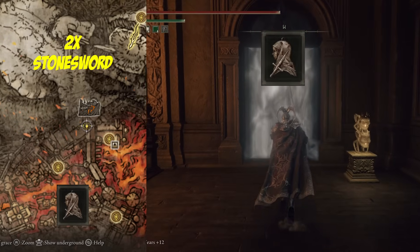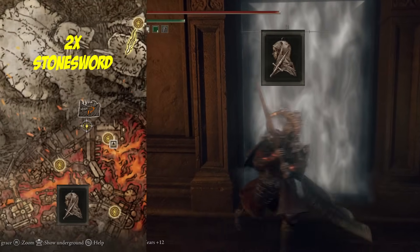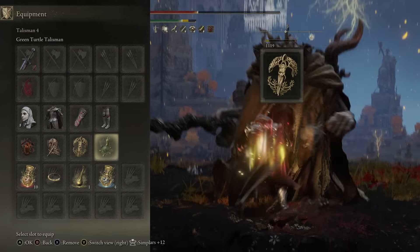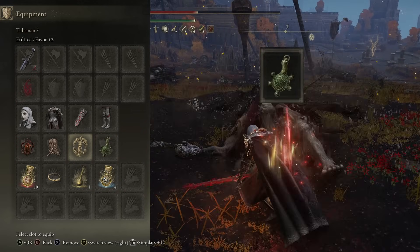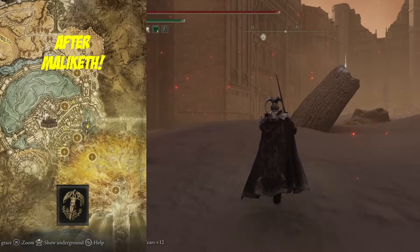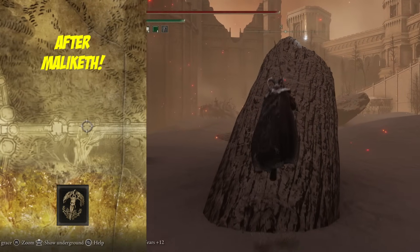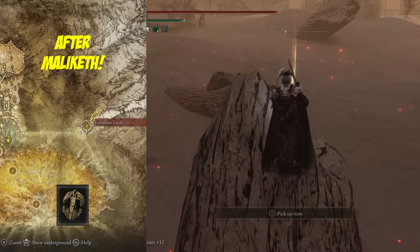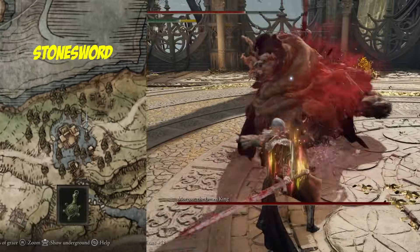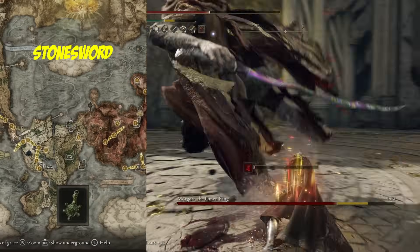The Dagger Talisman boosts our critical damage and is found behind the Stonesword Key Gate in Volcano Manor. Then we have two utility talismans: Erdtree's Favour plus two, boosting our health, stamina, and equip load; and the Green Turtle Talisman boosting stamina recovery speed. Erdtree's Favour plus two is found in the Ashen Capital after Maliketh — take the lift from the Forbidden Lands, find a closed-off area, and grab this talisman to the south on a corpse on a tree root, hugging the wall to sneak past enemies. The Green Turtle Talisman is found in Summonwater Village in an underground area behind a Stonesword Fog Gate.